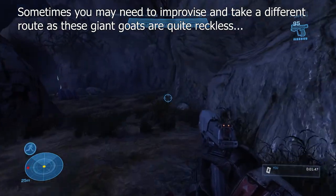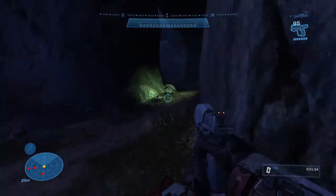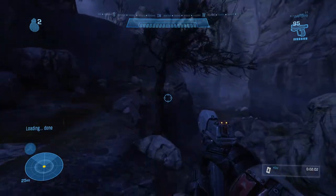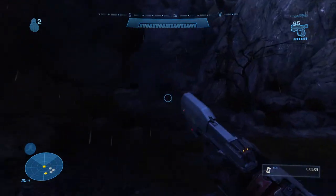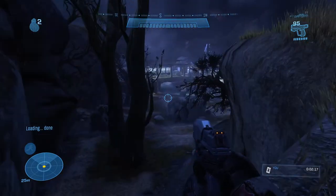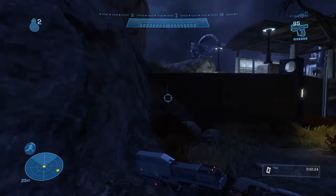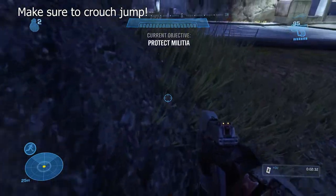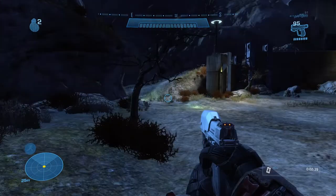Hug the right wall to avoid the large enemies here — the right wall is your friend. Keep running and sprinting past all the enemies up until you get to the forklift part. For the section just before the forklift, switch to the left side and jump on this rock, then crouch-jump up. Keep running along the left wall and follow the glow sticks to navigate through.